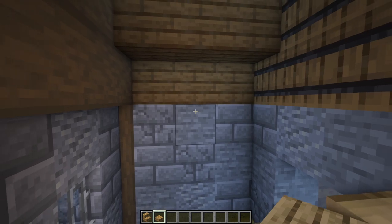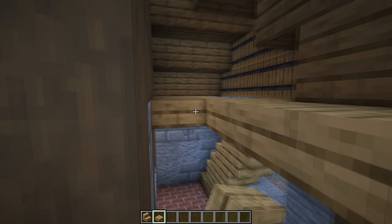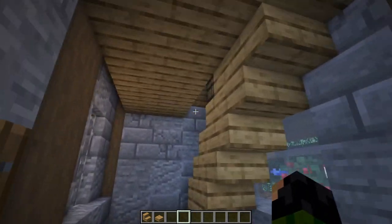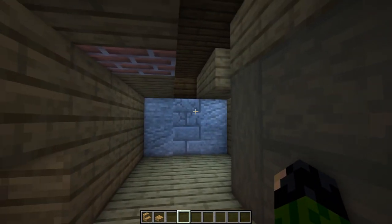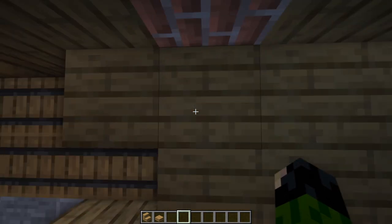Place a line of oak slabs going all the way across from one side to the other, same again just in front of it, then one, two, and three more. This makes a ceiling for the first floor and a floor for the second floor, which is going to be the bedroom. Yes it's a little bit cramped but it's nice and cozy.